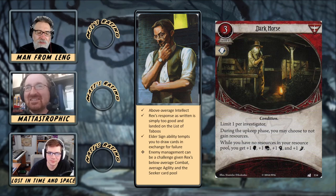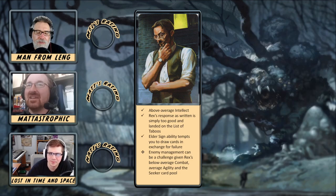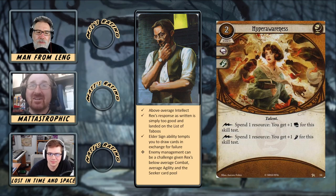I think Dark Horse is actually a good use for Rex to help with his enemy management. Once a seeker is set up — they get their Dr. Milan and their Magnifying Glass — they don't need a lot of resources. So Rex can just throw down Dark Horse and now he's at four agility. You've got four willpower at that point too, so there's something to go with there. You could also play Fire Axe, which gives you enough of a boost to kill the things you need to kill.